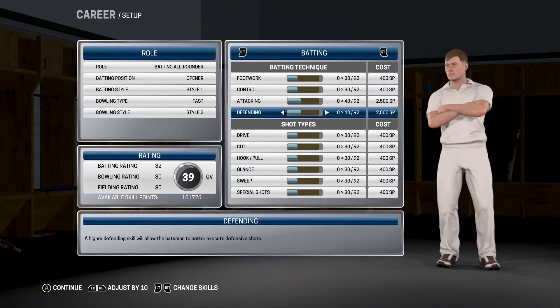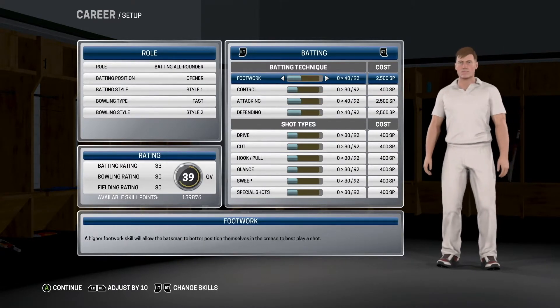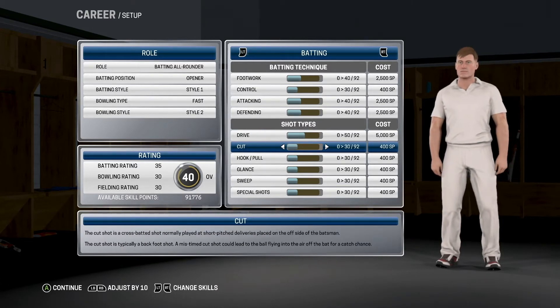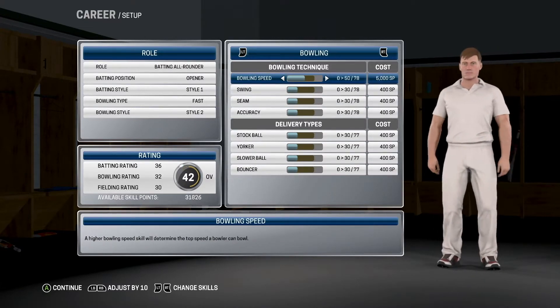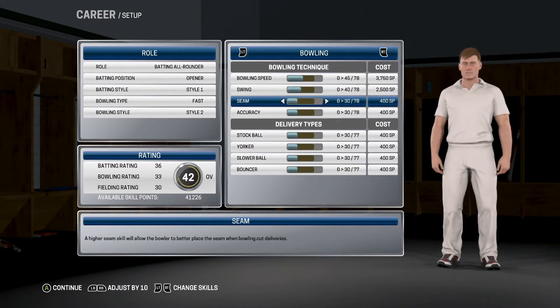Batting — go like that and that. Footwork. The drive — I can play a lot. And special shots up to there. Bowling: bowling speedy — we want them to be a fairly quick bowler.